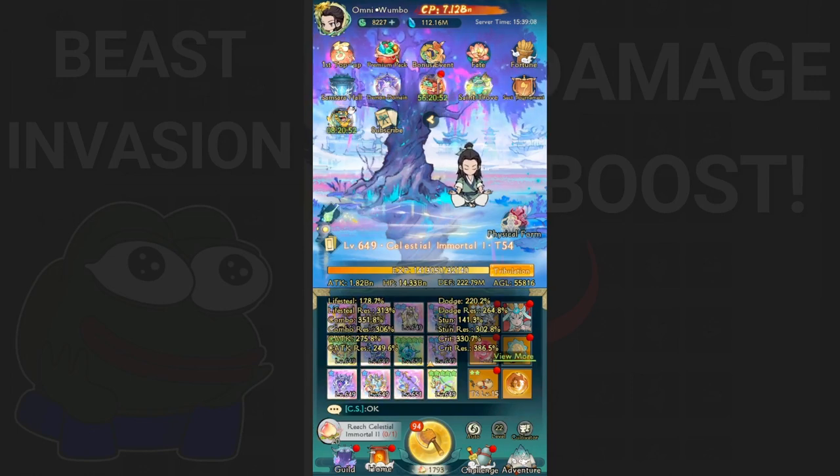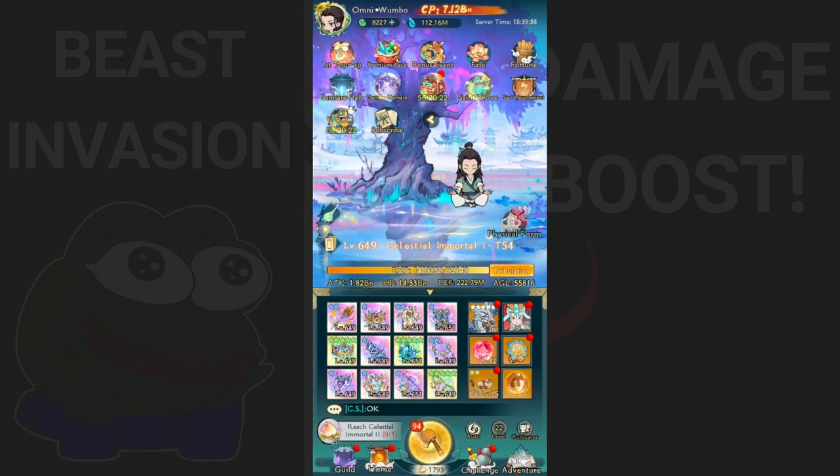The next thing is stats. The three stats that are important to gain a lot of damage output in this invasion are combo, counter-attack, and crit. As you can see, my three stats - combo, counter-attack, and crit - are higher than the rest in this clone. Those are the most important stats to focus on for increasing your beast invasion damage.